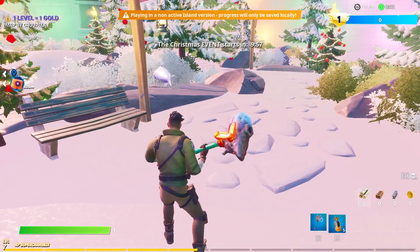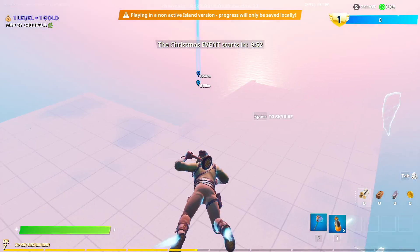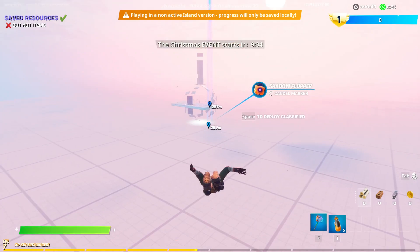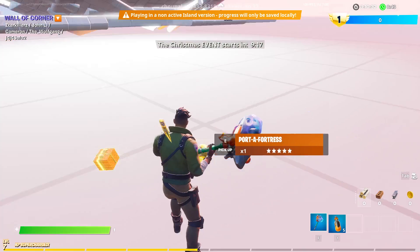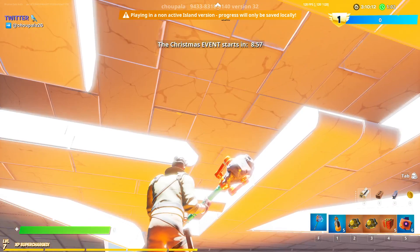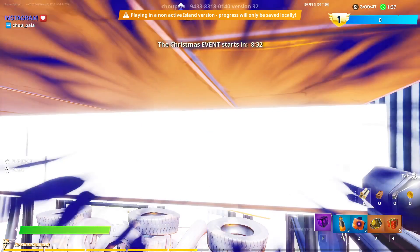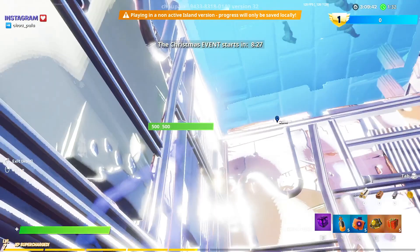Once you've dropped your items and marked them, start the game. It should spawn you very close to your rift fish — eat it and fly over to your marker to pick up your marked items. Then walk straight into the white structure. Look above you and find the square design on the roof. Get over to that square design and throw your port of fortress onto the ground — you'll see that you are stuck inside this area.